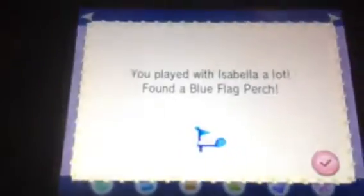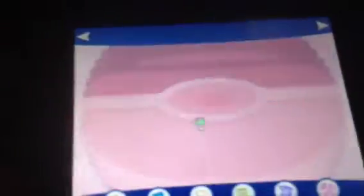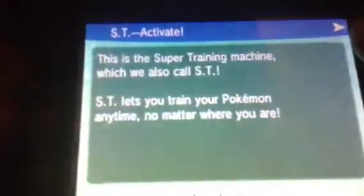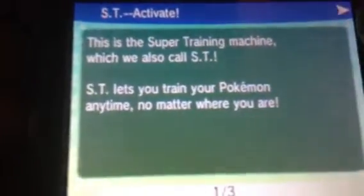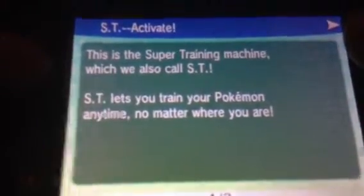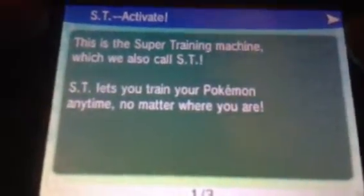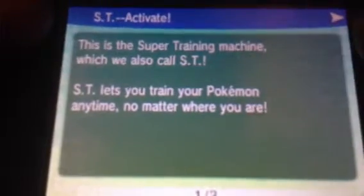Pokémon-Amie can give you benefits like happiness points for evolution, critical hits in battle, sometimes it can survive fatal blows it wouldn't normally survive, shrug off status effects, and stuff like that. It's really cool. You can get a maximum affection of five hearts. Affection is how you gauge how well you're doing with your Pokémon and how close it is to gaining those effects, which usually starts at three hearts.